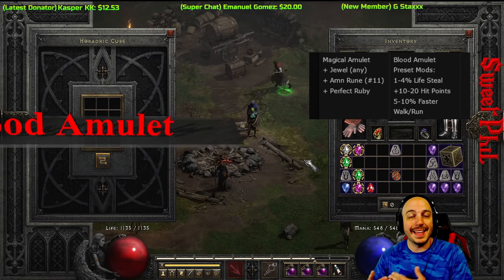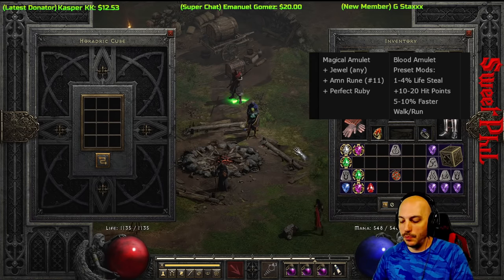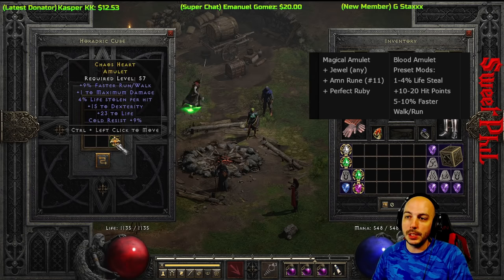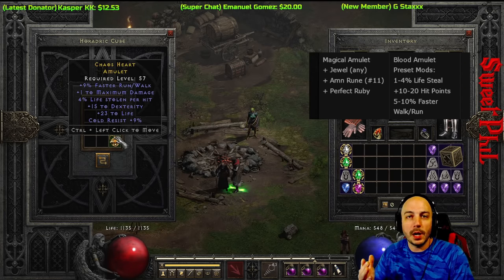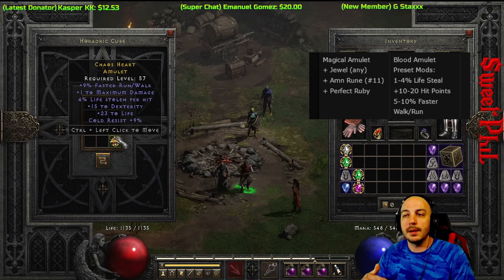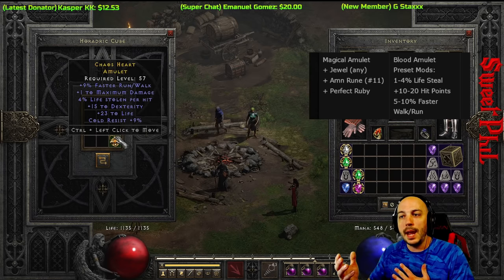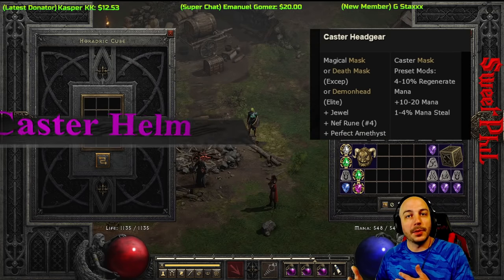The Blood Amulet needs any magic amulet, a jewel, and a perfect ruby. Crafting one now — on a high level character this could roll something great. This one got faster walk/run, which is one of the only ways to get that on an amulet outside of Cat's Eye unique. You always get hit points, faster walk/run, and life leech, and you can also get resistances, faster cast rate, and even +1 or +2 to a character skill.